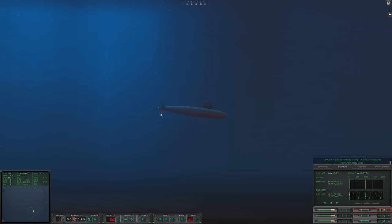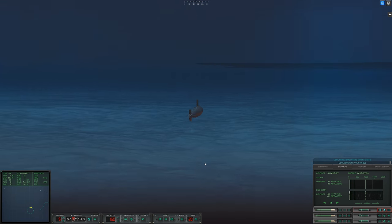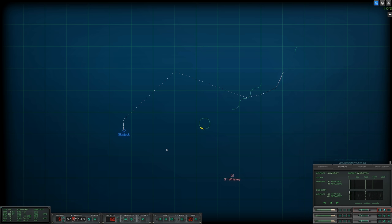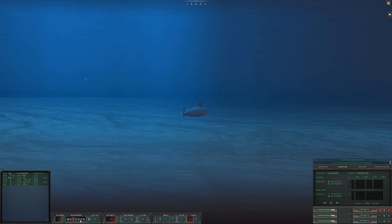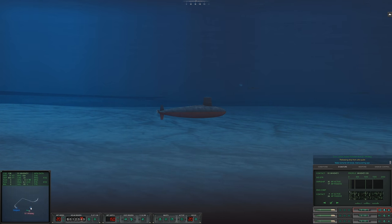She's about 1,000 yards away — moving away, we're in our baffles. Change course. She is pretty far away now. I'm going to wait until we have a decent solution on the Whiskey before I speed up. She's turning around. We're not in our baffles anymore. I'm going to keep trying to maneuver to get back on her. Con sonar transient from Sierra One. Speed is five knots. Okay, we're going to fire.